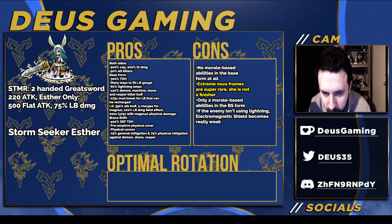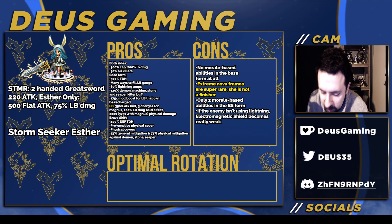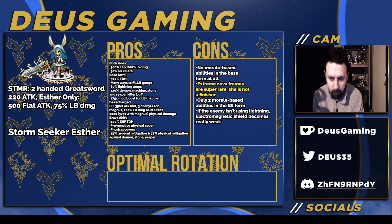In the brave shift form she has 400% TDH for defense, a preemptive physical cover, several physical covers, and on a provoke skill she has 75% general mitigation and 75% physical mitigation against demon, stone, and reaper. In the base form she also has a morale HP barrier, similar to Maeve.